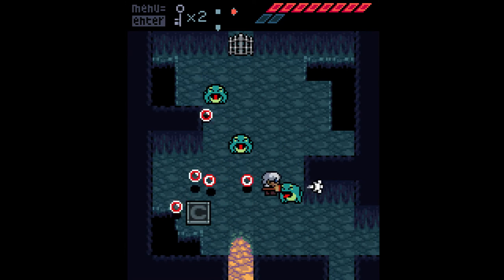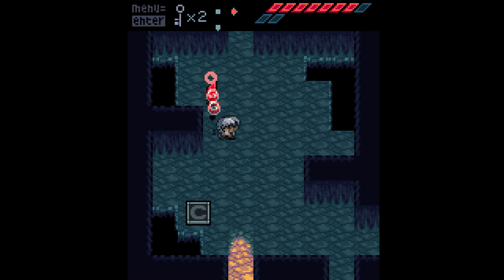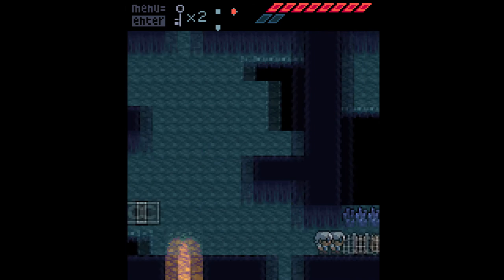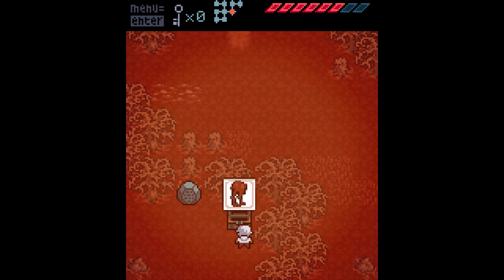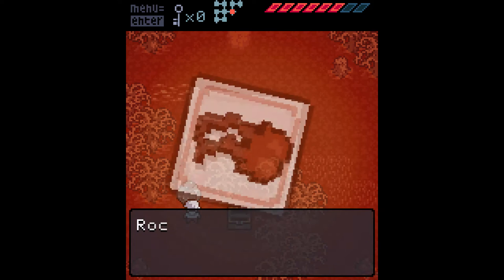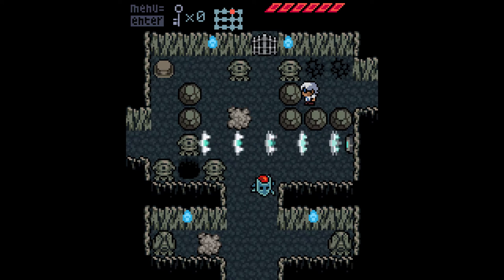Anodyne follows a young adventurer named, well, Young. He sets off in his world to find and protect the Briar. You wake up in a weird random place and go through some tutorial rooms. You meet a hooded character simply named Sage. He explains that in order to protect the Briar, you must collect these cards to grow more powerful, and eventually you will be strong enough to protect the Briar. This sets you up for the typical MacGuffin-seeking you will need to proceed the game's story along.